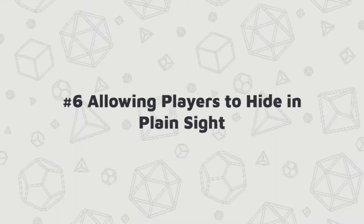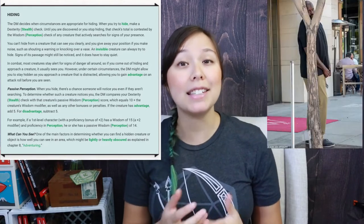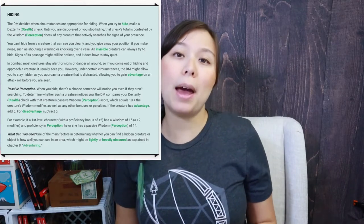Number six: allowing players to hide in plain sight. It says in the Player's Handbook you cannot hide from a creature that can see you. In other words, it doesn't matter if you rolled a 30 — if you're in plain sight that creature can still see you. So in order to allow players to hide, they're going to have to break that line of sight. This can be as complicated as throwing down a smoke grenade or as simple as a small creature hiding behind their medium-sized friend.